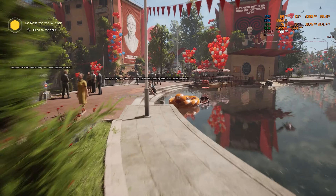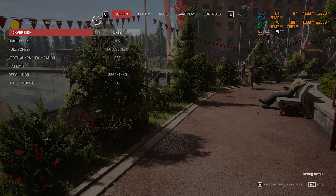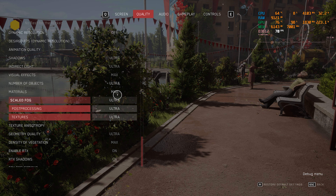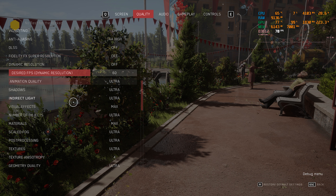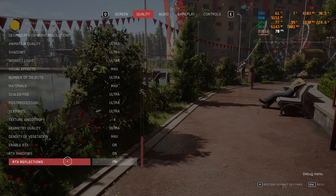With RTX shadows, RTX reflections, and everything on, you will get a smooth experience. Now let's go to 1440p and see how much FPS we get. We are now on 1440p — vsync is off just as before, everything is on Ultra. Dynamic resolution is off, DLSS is off, FSR is off, so it is native 1440p with RTX shadows and reflections on.